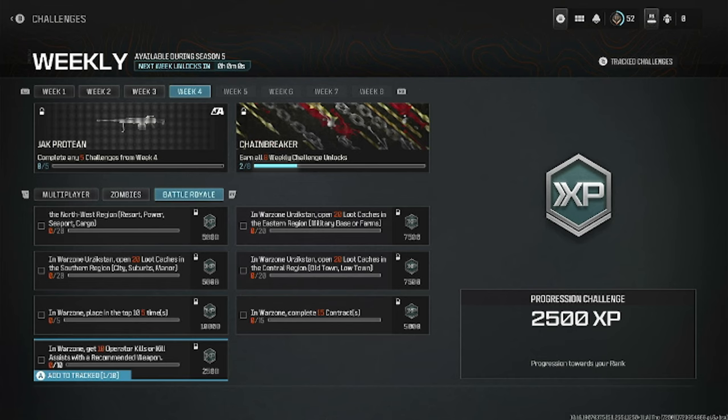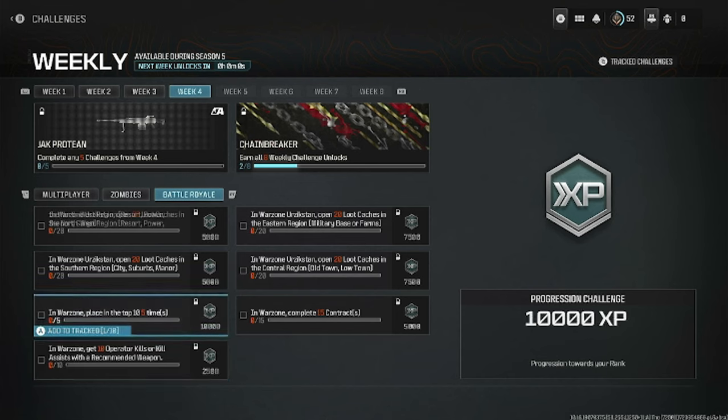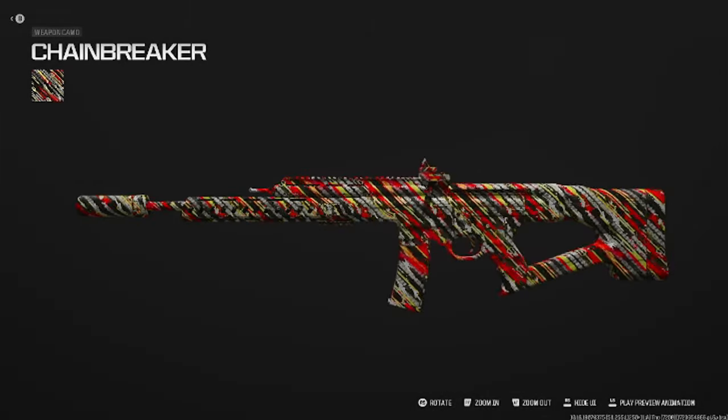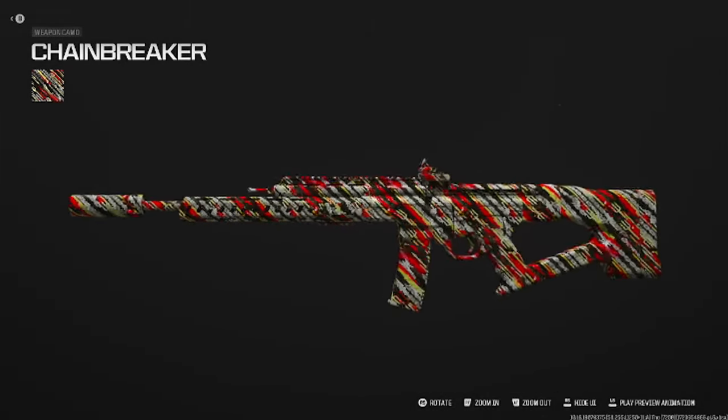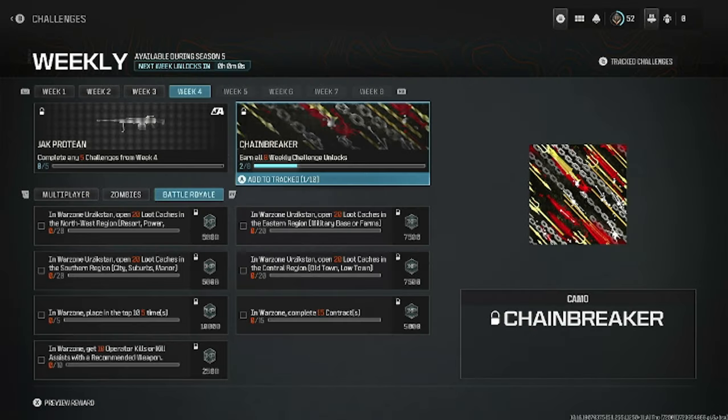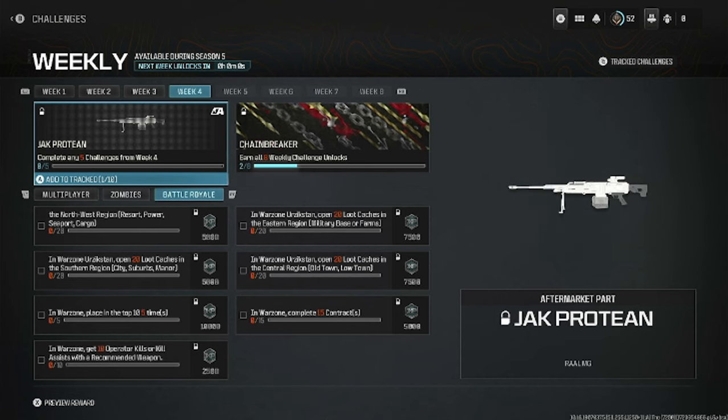If you complete all weekly challenges — all of week one through eight — you get the Chain Breaker camo at the end of the season on week eight. Now let's go ahead and jump into the shooting range to check out this Jack Protein for the RAL LMG.